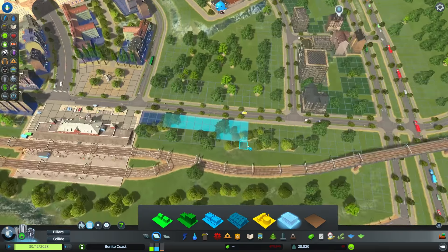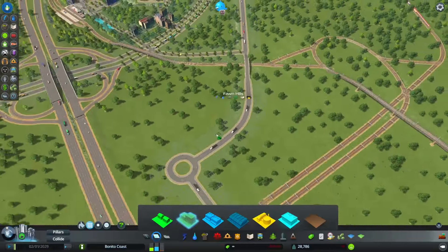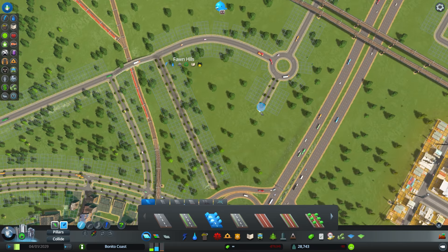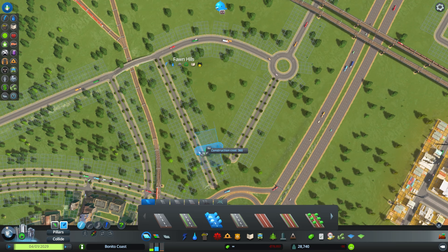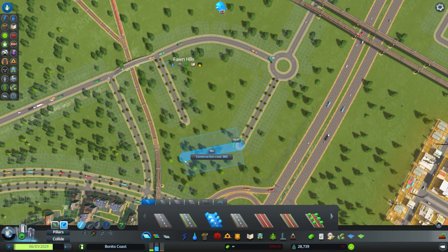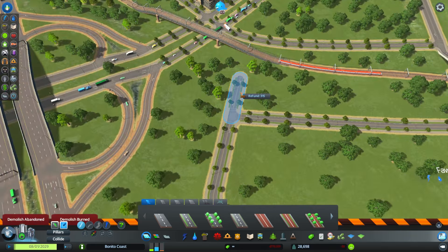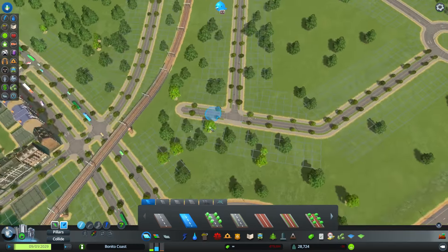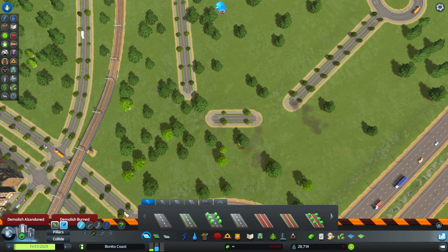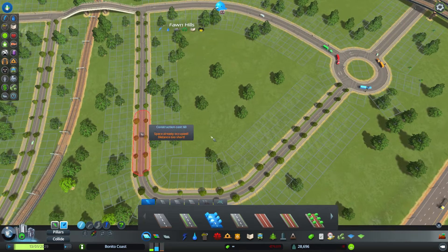Over here, we're gonna zone some more commercial and some more offices and some residential, because we want to surround our castle there — we're gonna have a park over there — so we want to surround it with some buildings. Here we're just trying to create a nice road layout, because I don't want to make a simple grid. A simple grid is good, but just to make things more interesting, I was trying to create a more interesting layout. Let's just curve it up a little bit in the best traditions of SimCity road layouts.